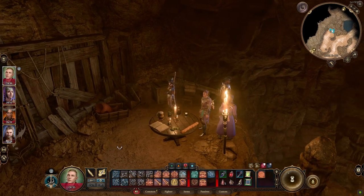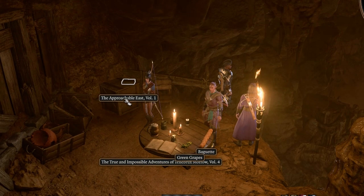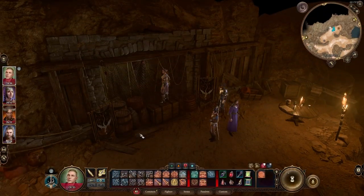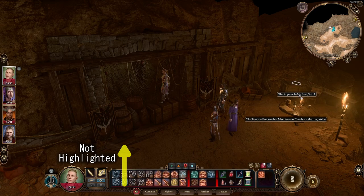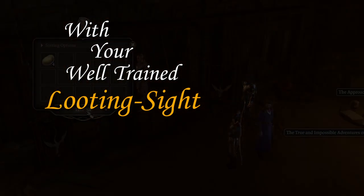One thing the game does tell you, but can be overlooked quite quickly, is the highlight function. By pressing Alt, you can highlight all the herbs and lootable bodies in your vicinity. Keep in mind though, that while this does highlight a few items, it doesn't highlight everything. Certain containers and items have to be found the old-fashioned way, with your well-trained looting eye.